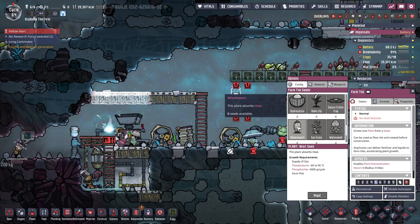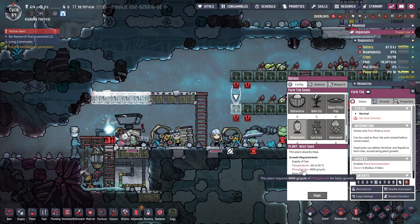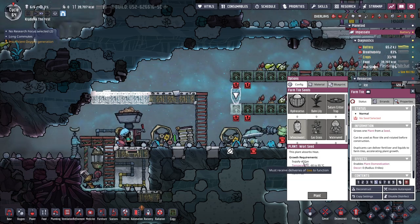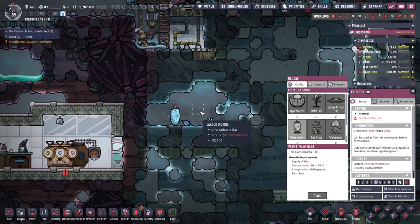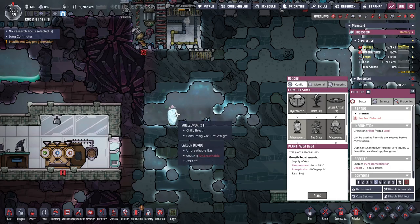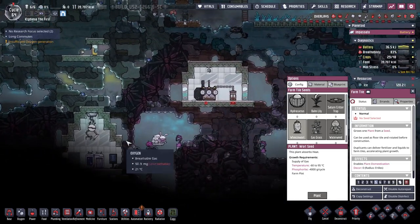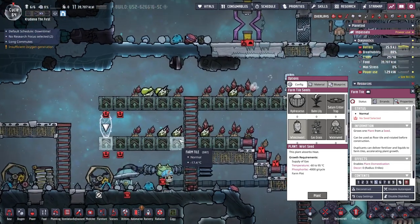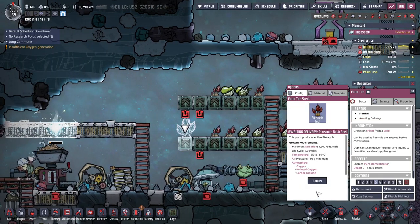I'm curious about these wheezeboards still. 4 kilograms of phosphorite — must receive deliveries of gas. So it just has to have a gas. I think it's the gas that it's actually cooling off. I'm just so confused on why these say consuming vacuum, because they have gas.